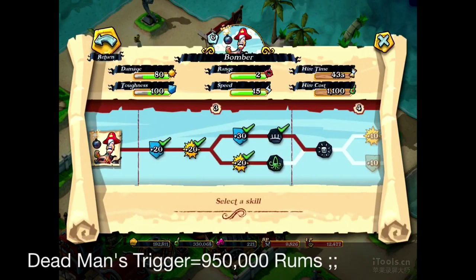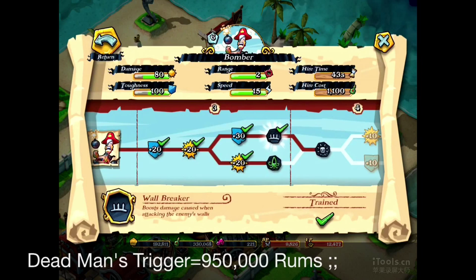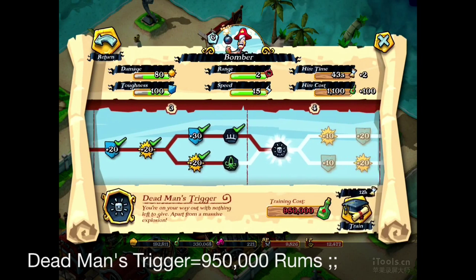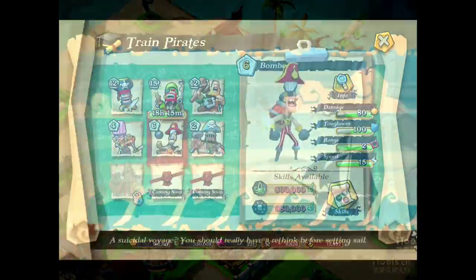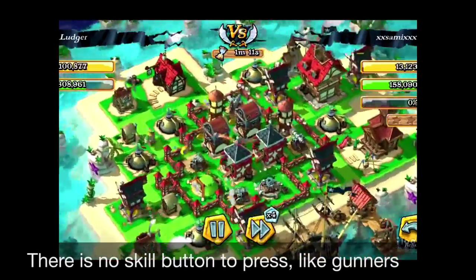Let's check out the Bomber's skill tree. You can see that Dead Man's Trigger is on level 4, and it costs 950,000 rounds. Is it worth it? Let's try to check it out on the video.